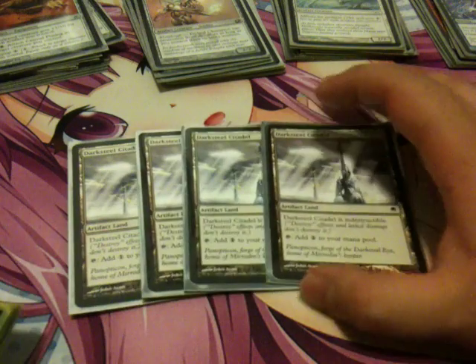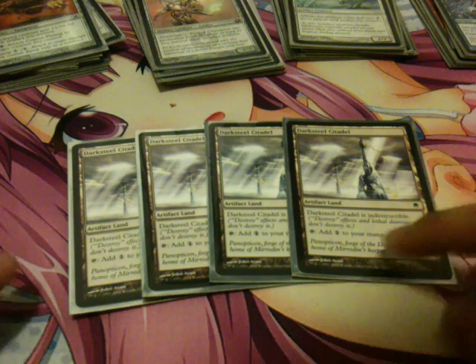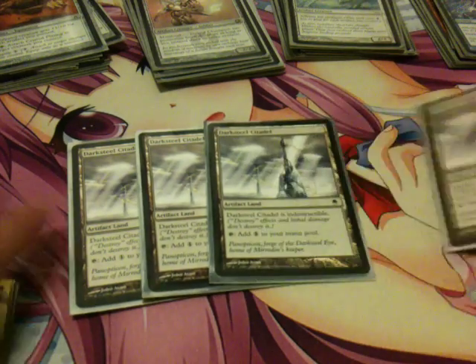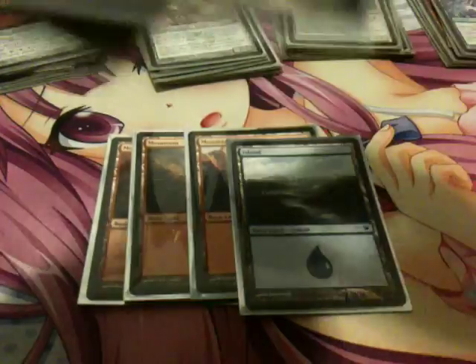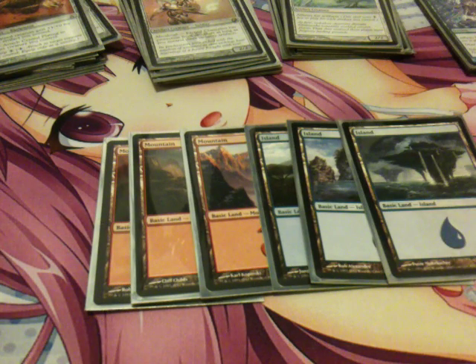I play 4 Darksteel Citadel. It's an artifact land, so it counts as an artifact. It's indestructible and taps for 1 colorless — it's just good because it's an artifact land. I also play 4 Mountains and 3 Islands because I run a little bit of red and blue, so I splashed a few basics.